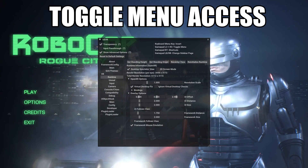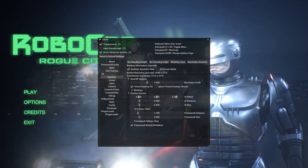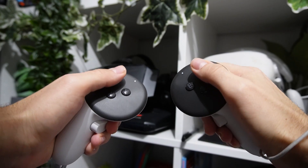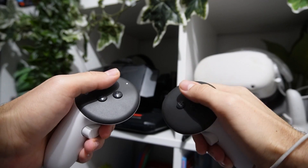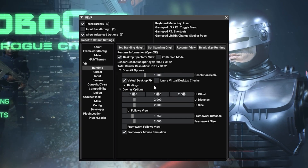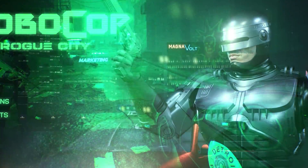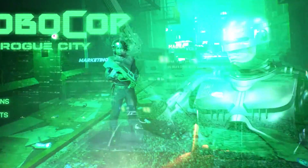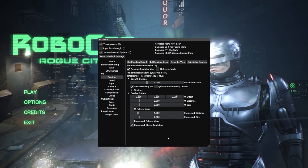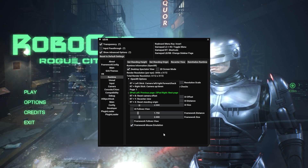Number one: the toggled config menu. You do not need to be out of VR or in VR and hit that little X in the top corner to get rid of the configuration menu. What you can do is click your sticks in — your left and right stick on your VR controller or gamepad controller — and this will toggle the menu on or off. You can do this mid-game as well in case you need to change something.